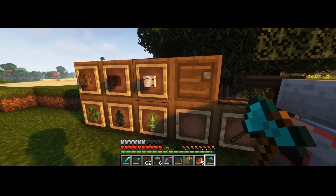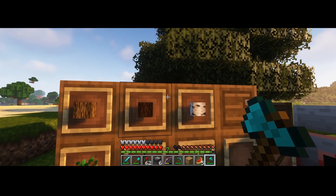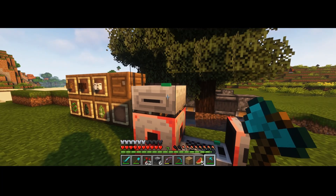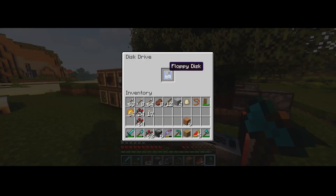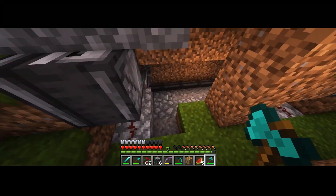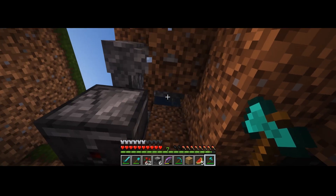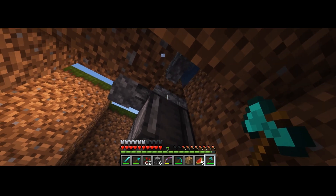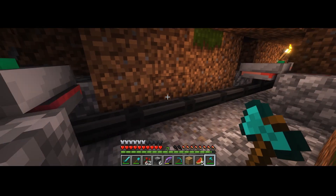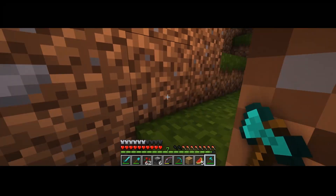This barrel right here is where the turtle dumps its items, and those items are also sorted as well — you've got the saplings, you've got the logs. We also have a disk drive over here, and the disk drive is running a program that all three of the computers down below are running. Each of these computers are receiving signals from the pistons up above, so when the observer above detects a change with the tree, it sends an update down to the computer, and each of these computers receive that same update.